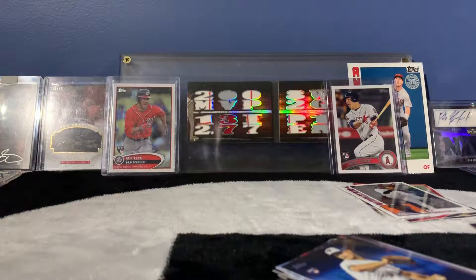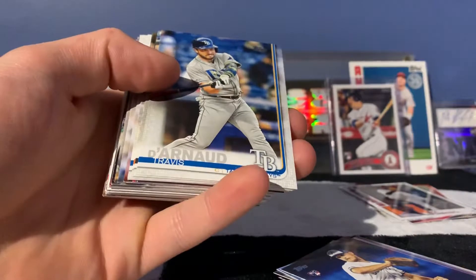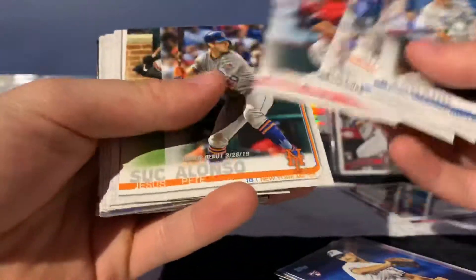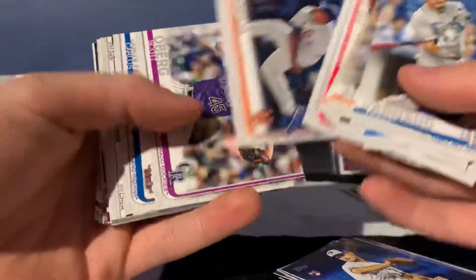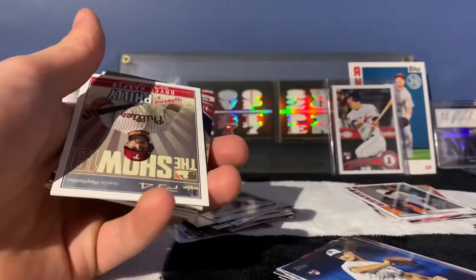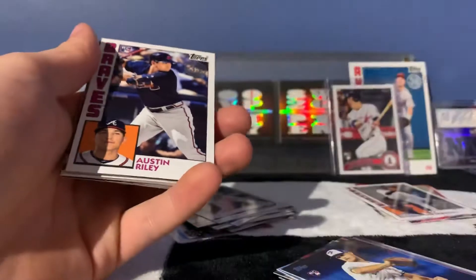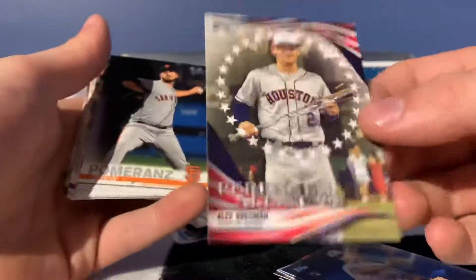Would love to get a nice gold rookie out of one of these. Right off the top there is Will Smith — that's a good rookie. Darnell, Eloy, Kevin Biggio, Kimbrel, Pete Alonzo. A Jason Martin rainbow parallel, another cool Bryce Harper 'Welcome to Philly,' the MLB The Show 19 cover, Austin Riley rookie, and Alex Bregman.